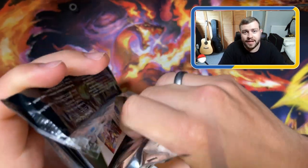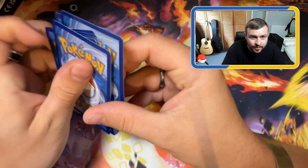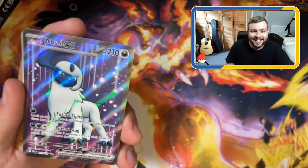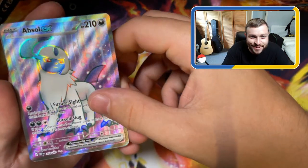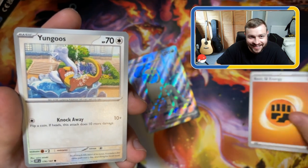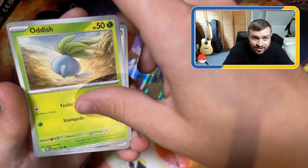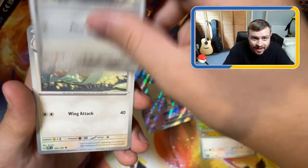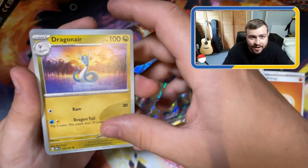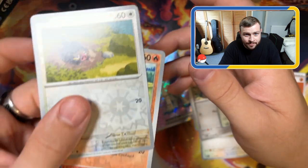Is it gonna be a Zard in pack number one? Code card - you know what to do. All right, let's do this backwards - we've got an Absol EX! First pack we've got an EX card, very cool. Now we've got the energy, nice. Yungoos, Charmander, Dratini, Oddish, Excadrill, Pidgeotto, Dragonair. Reverse Holo Vulpix, very cool, and a Reverse Holo Lechonk.